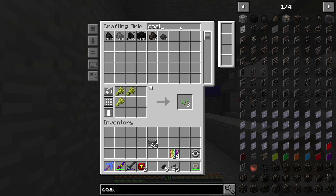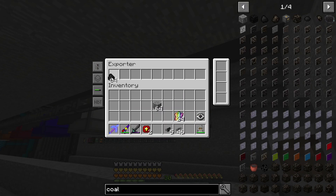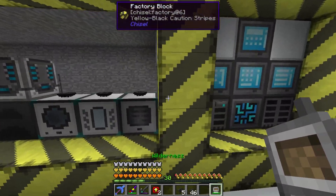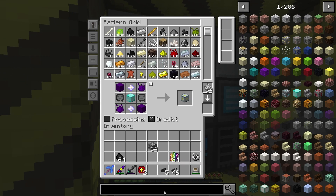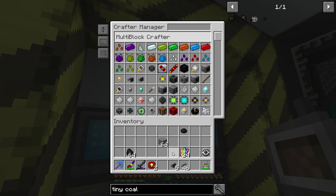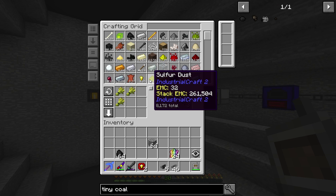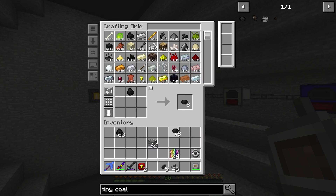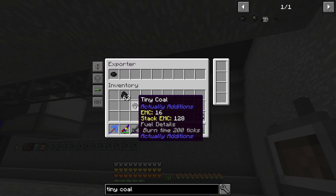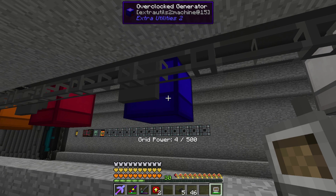So we're not really worried about the power these things produce — it's not important at all, it's really an afterthought. Because the rainbow generator is actually what ends up producing all the power. We just need these to be able to turn on at any given time. So what I'm going to do is start setting the exporters here. These ones I could probably just do coal. Actually let's make a recipe for tiny coal — it would be more efficient. We'll probably use tiny coal to power three of the generators.